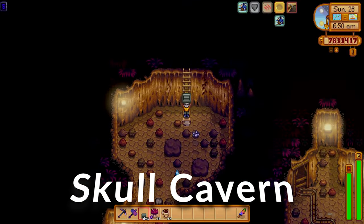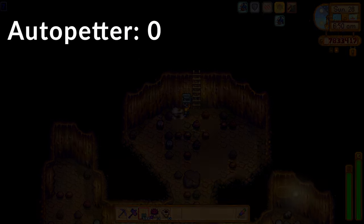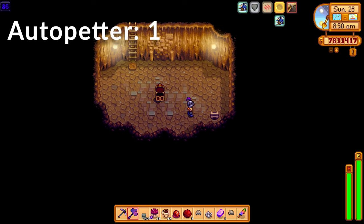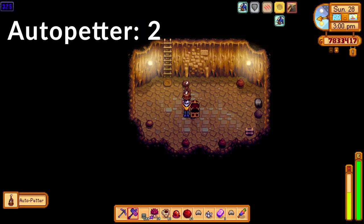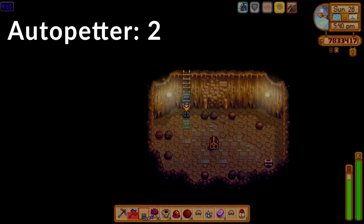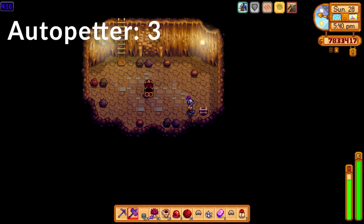We're now in the Skull Cavern — we've eaten our magic rock candy, we have two luck rings equipped, and we also went in on a super lucky day. There's the first auto petter that we've gotten. It took us a good few treasure rooms to find one, but it's all RNG — you might get one on your first go. That's auto petter number two, and this is the third auto petter — the same day. That's three auto petters in one day.